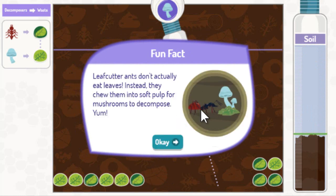Leaf-cutter ants don't actually eat leaves. Instead, they chew them into soft pulp for mushrooms to decompose. Yum!